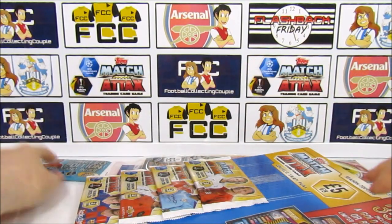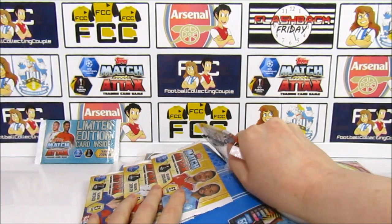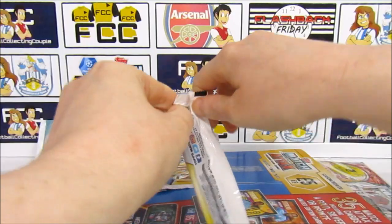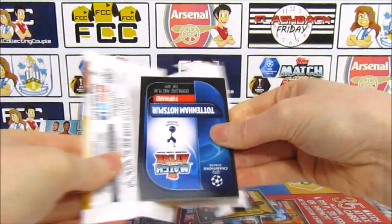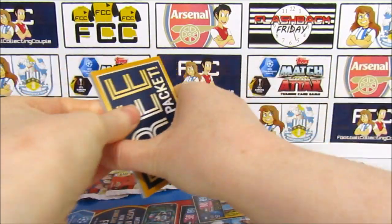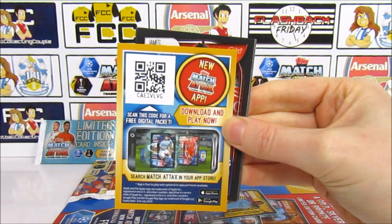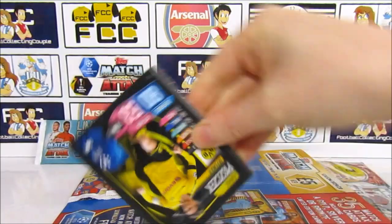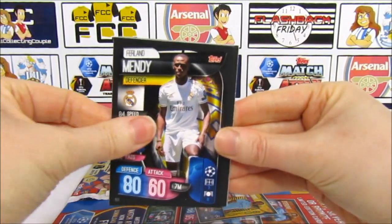We'll start by taking the limited edition pack and popping it to one side for now. We already have the bronze, silver and gold in the collection, so whatever we get is a bonus for the first two multipacks at least. This is actually a collection we've completed in full, but we thought it would make a cool little video to open all three together. Okay, so there's the first code of the video — and then we have a James Milner, a Petr Čech.